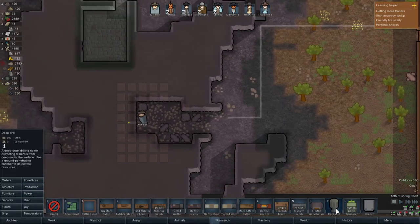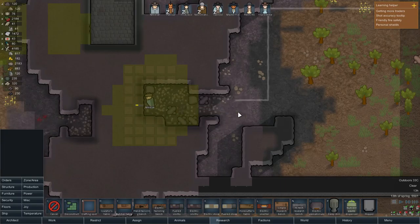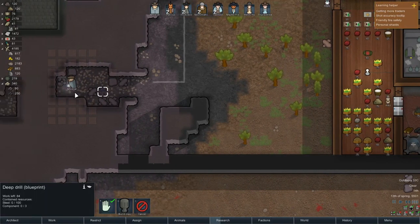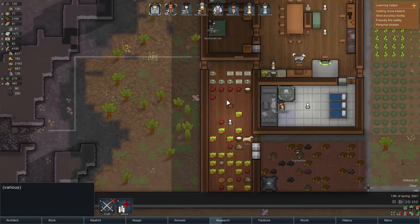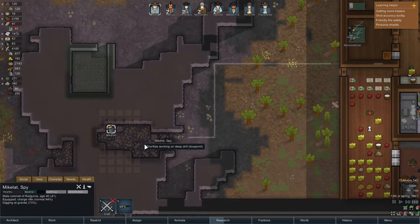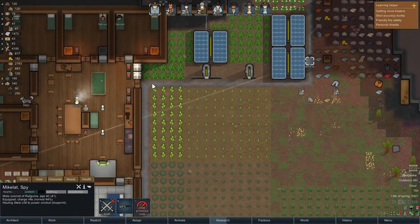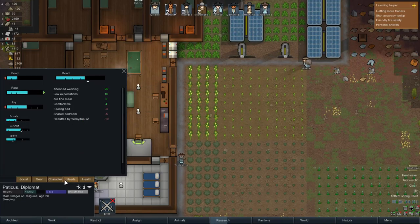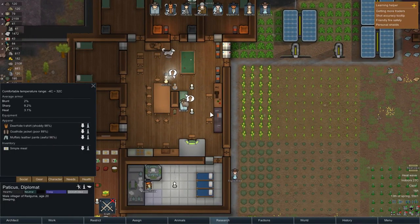We can make the deep drill right here, then turn the scanner back off. This needs power — we'll see. Someone needs to work on that. Maybe Triple Strike can do it — prioritize the deep drill. We have unusual heat activity going on right now, great. Is Pat still naked? No, he finally got dressed. He doesn't have... oh, he does have pants. We need more cowboy hats though.